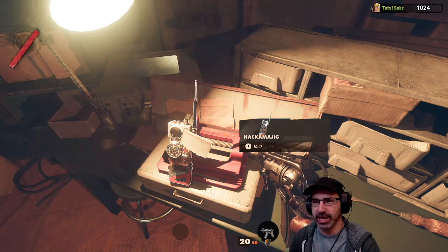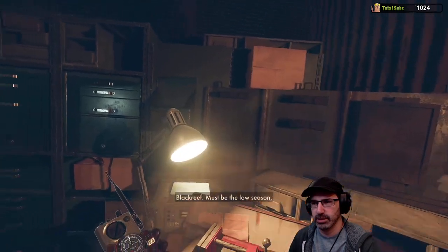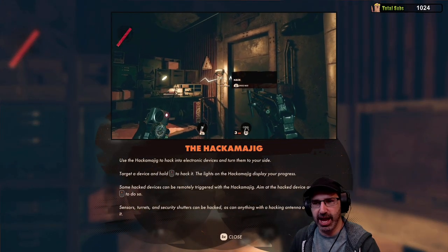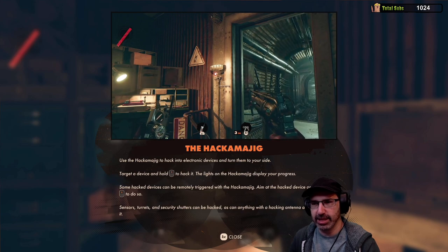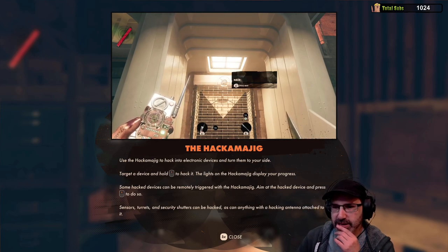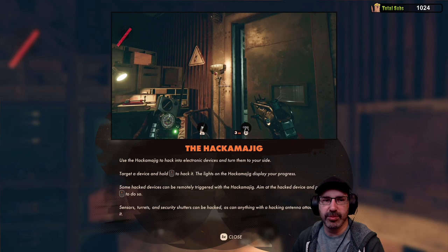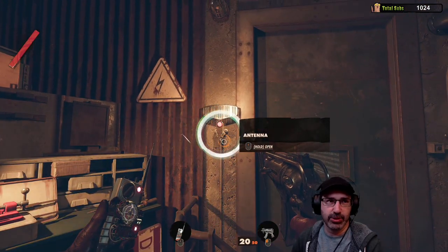A hackamajig! Give me that. Black Reef — must be the low season. I made this... The hackamajig: use it to hack into electronic devices and turn them to your side. Target a device and hold middle mouse button to hack it. The lights on the hackamajig display your progress. Some hacked devices can be remotely triggered. Sensors, turrets, and security shutters can be hacked, as can anything with a hacking antenna. You guys are going to have to tell me all the things I can hack because I'm going to walk right by them.